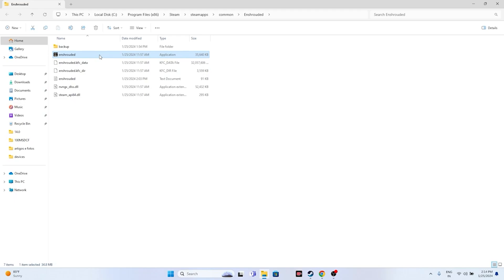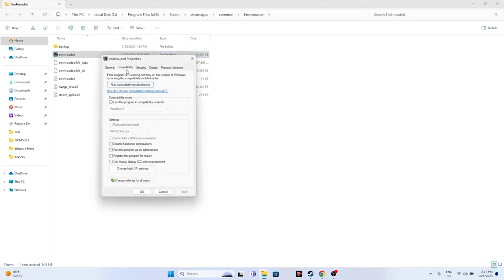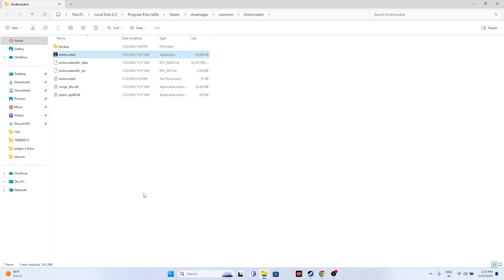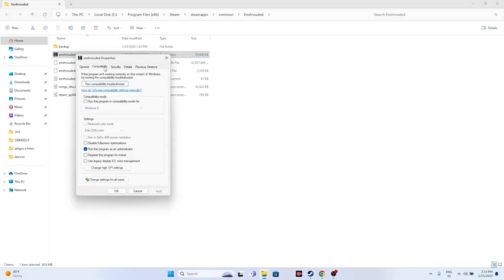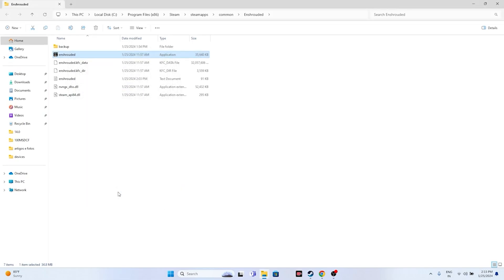We also need to run the game as administrator and in compatibility mode. Right-click the game executable, go to Show More Options, then Properties, then Compatibility. Click 'Run this program as administrator,' go for Apply and OK. Next, also under Compatibility, click 'Run this program in compatibility mode' and set it to Windows 7 — go for Apply and OK. Alternatively you can set it to Windows 8 and apply. Either one should work.